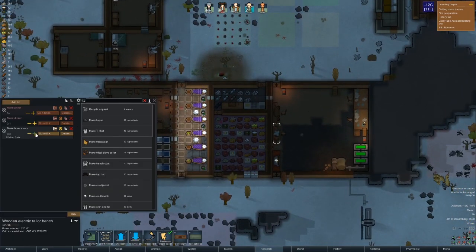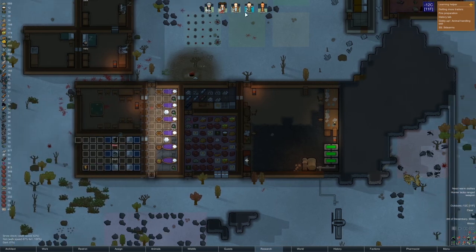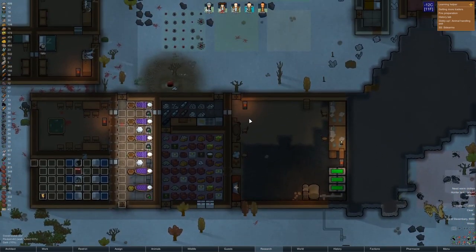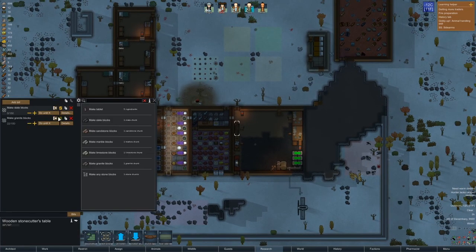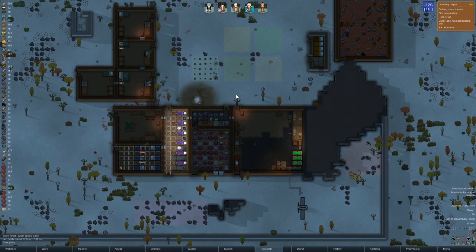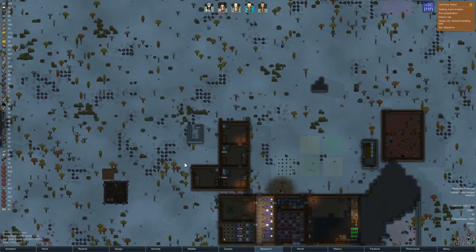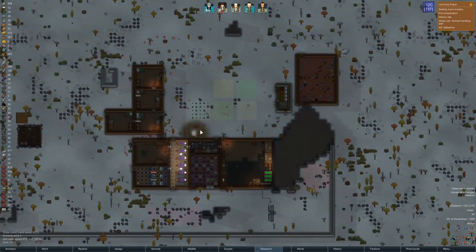How many more of these are you supposed to do? Let's spin down the bone armor for now — as much as I like that you guys are wearing it, there's other stuff that should be done. I'd like some blocks to be cut to be honest. I've done this wrong — make any stone block. I don't know, 200? That should work. We need blocks. That'll get this done and eventually we want to place these wood with other things.